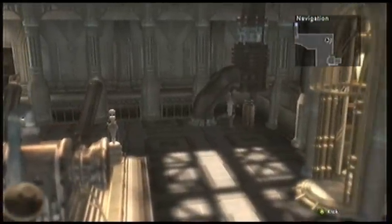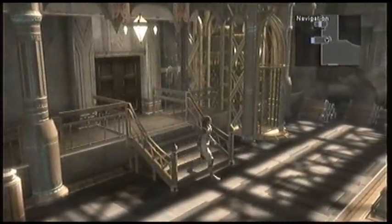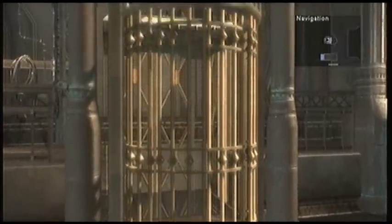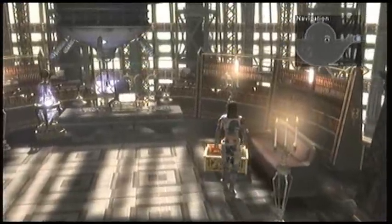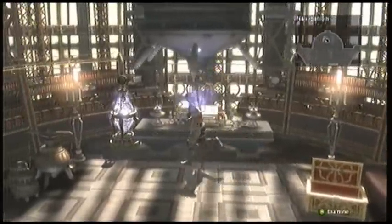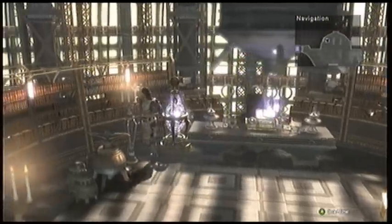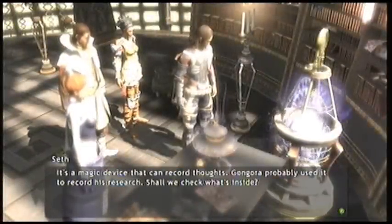When the barrier comes down, as you can see, you can come back upstairs. We're actually going to go back up this escalator here, because we were up here when we talked to Gongora and met Jansen for the first time, but we didn't actually get to explore his study. So there's a few things we can grab, and there's also another audio log that we get to watch as well. There's a chest there, one behind his desk, something on the desk, and then this audio log here.